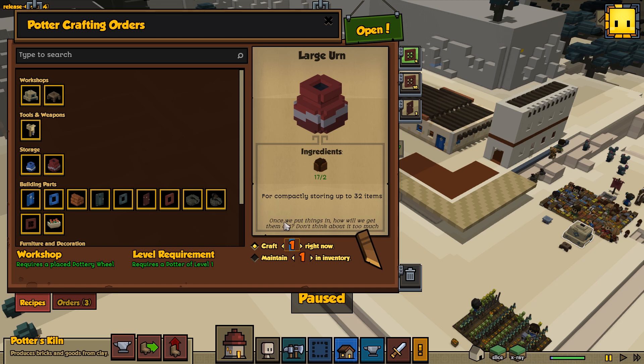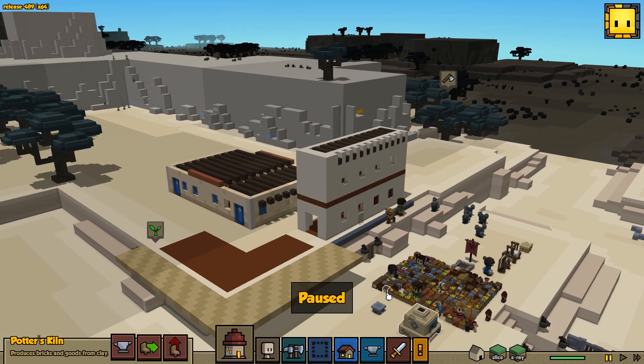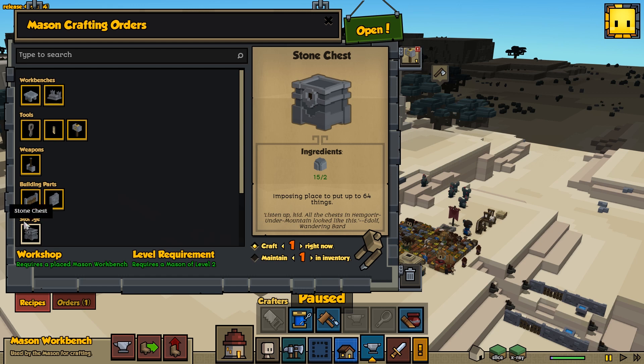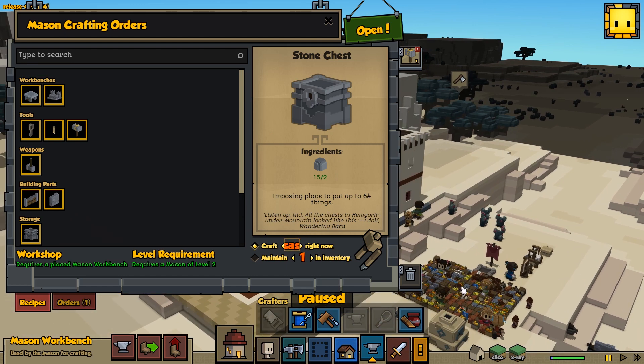I'm going to build a couple of large urns too, because they look pretty cool and are a good alternative to a storage area. Underground, I want a secure area to store stuff — we'll do it all in stone, maybe even metal later. So we're going to build some stone storage chests. I really don't like having all the stuff on the ground, and I think our civilization is advanced enough to get things off the ground.